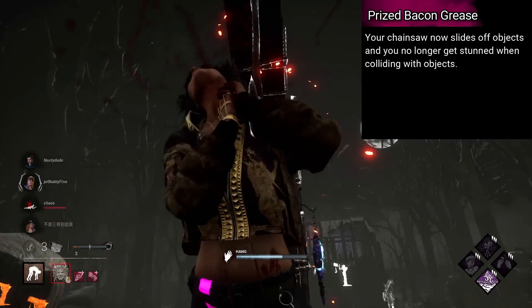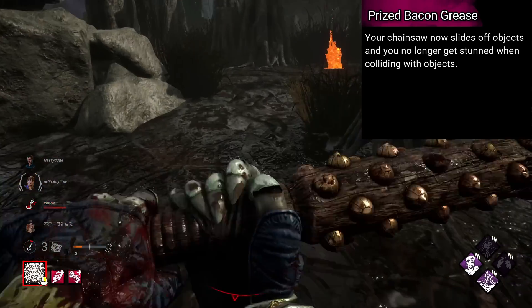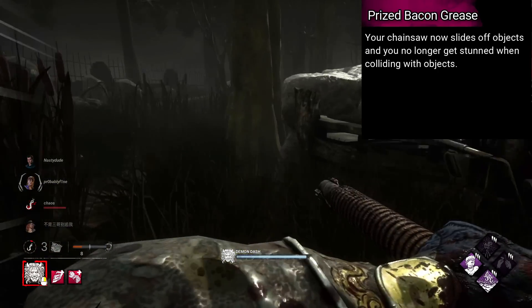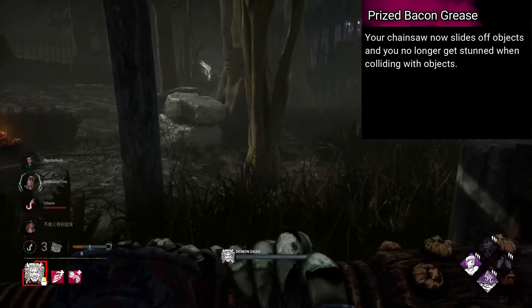Hillbilly's is named Prized Bacon Grease. Your chainsaw now slides off objects, and you no longer get stunned when colliding with objects, like how Oni's Kanabo works. I think that would be fun — maybe slightly overpowered.